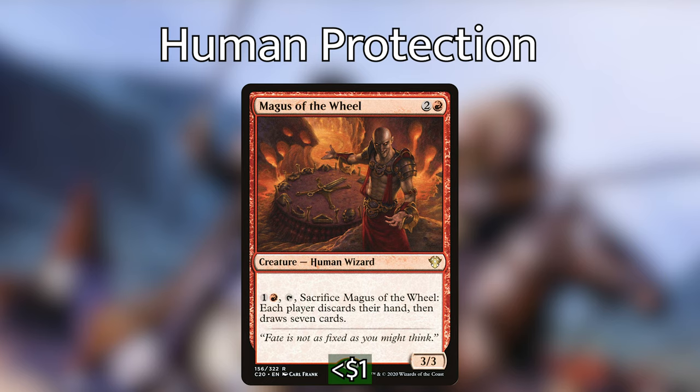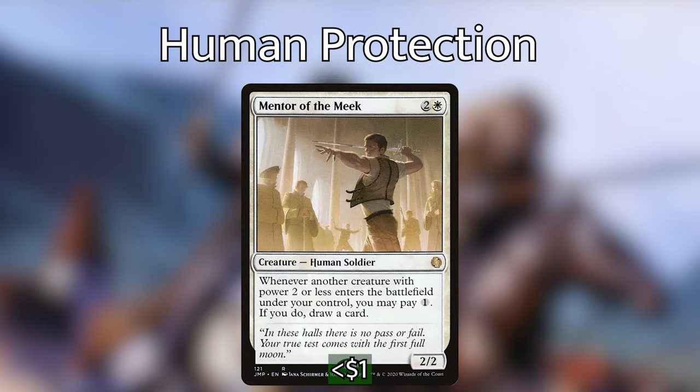Magus of the Wheel is kind of a wild card — it doesn't really do anything the first turn it comes out because it enters tapped and attacking, and even with haste we couldn't tap it right away since it's already tapped. Most of the time it'll be removed before you get around the table, but if it doesn't, it can be major card advantage and is probably a good inclusion overall. Mentor of the Meek is here for all the tokens we're bringing in — any chance to get a card for one mana is one we should take, especially in Boros colors.